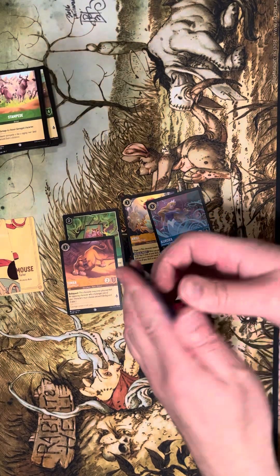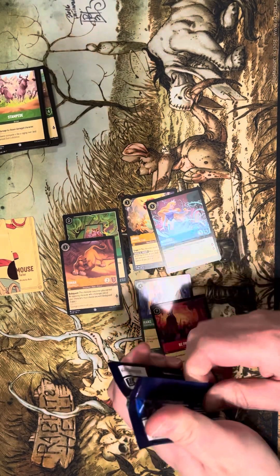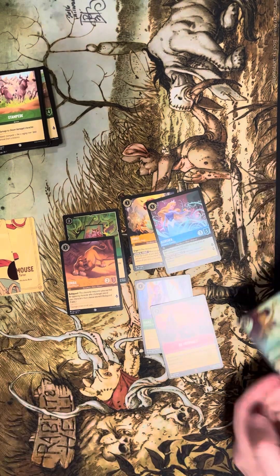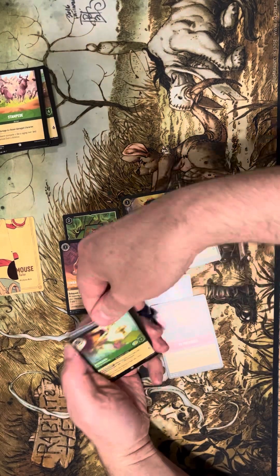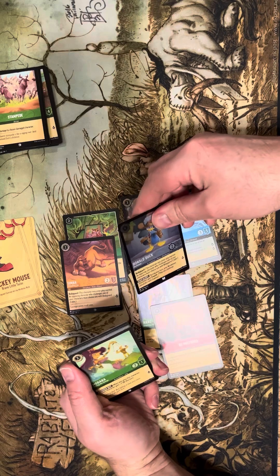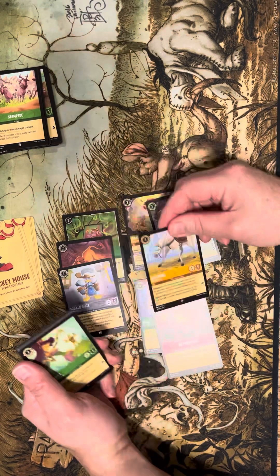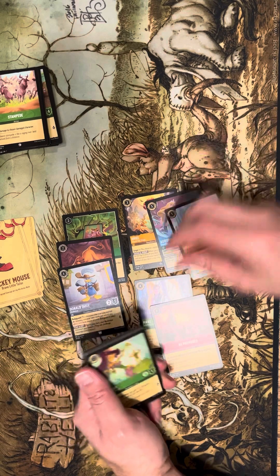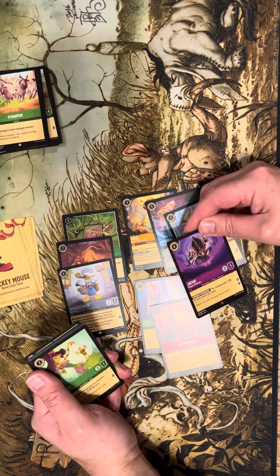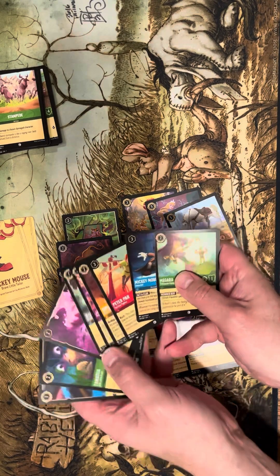I want to hit one more of those Broom Mickey Mouses to have a playset — maybe I can build a Mickey Mouse Broom deck. That Aurora is actually only 50 cents now — at one point it was good. We got a foil Donald Duck Musketeer, Maximus again, and Jafar Keeper of Secrets.